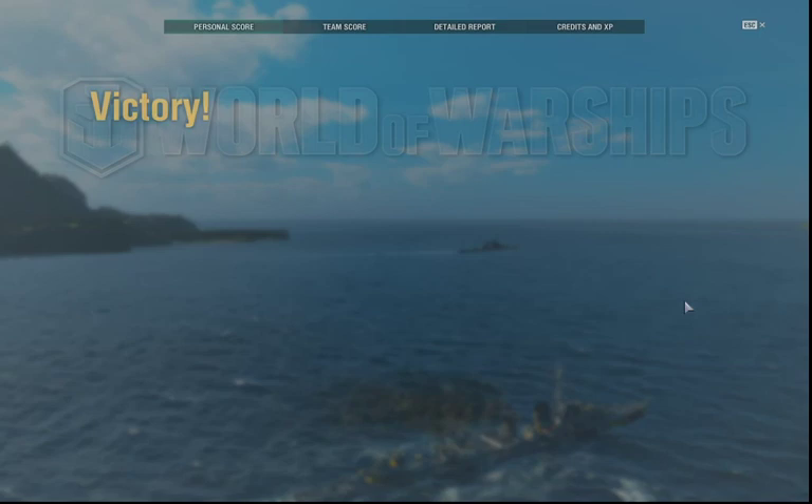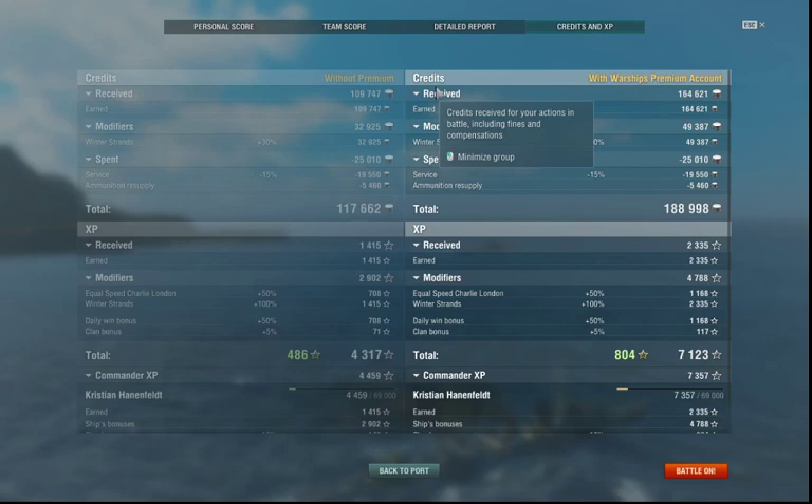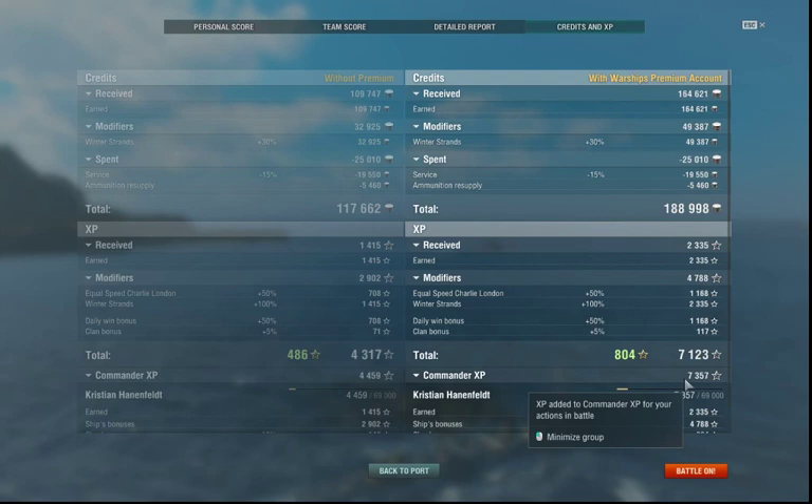Although we were going to win on points long before we could get to him, sinking that ship did the trick. 7,123 XP, nearly 189,000 credits, 7,357 Commander XP. Because of the way the new system works, we pick up a small amount of Elite Commander XP with every battle — basically halve this and cut the last figure off. That's Ernst Guider with 150mm guns. Thank you for watching!